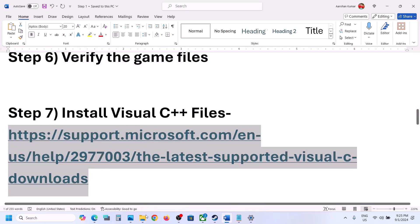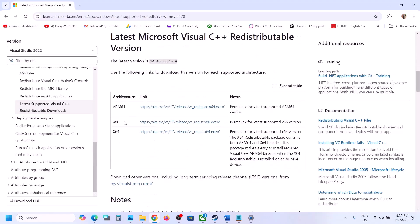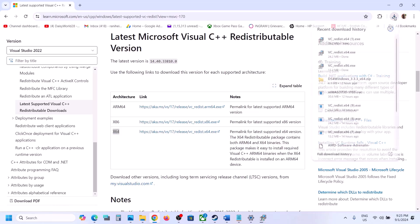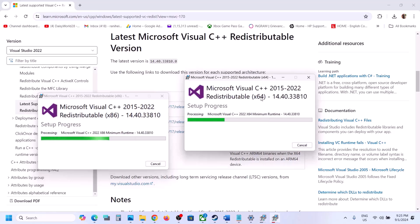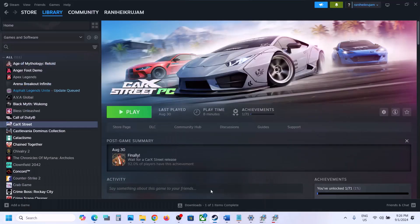The next step is to install Visual C++ files. Copy the link provided in the video description and open it in a browser — it will take you to the Microsoft website. Download the x86 file and run the EXE. If you see a Repair option, click Repair; if you see Install, click Install. Then download the x64 file and run it the same way. Make sure both x86 and x64 are installed. Once complete, you will see a Restart option — restart your computer and then launch the game to check.